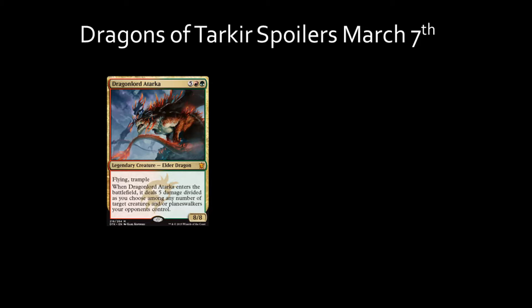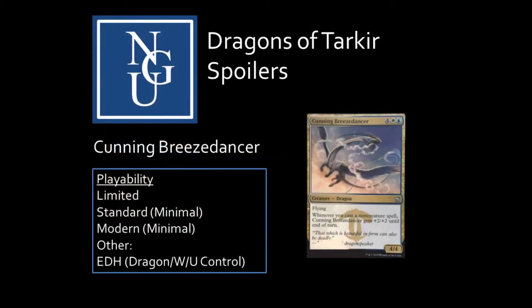Cunning Breezedancer is the first uncommon dragon spoiled from the Dragons of Tarkir set — a Flying Dragon 4/4 creature with a mana cost of 1 white, 1 blue, and 4 colorless mana. This card's activated ability is: when you cast a non-creature spell, Cunning Breezedancer gets +2/+2 until end of turn. It is an expensive dragon to cast at 6 mana, but after your next turn you can pump Cunning Breezedancer with +2/+2 by casting non-creature spells, and since this card's colors are white and blue, there are plenty of instants and sorceries to cast.